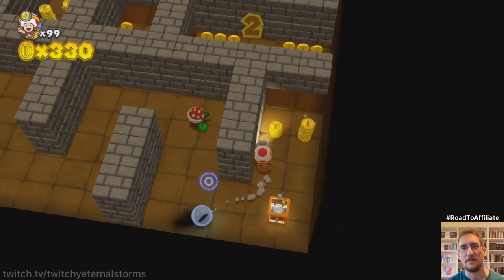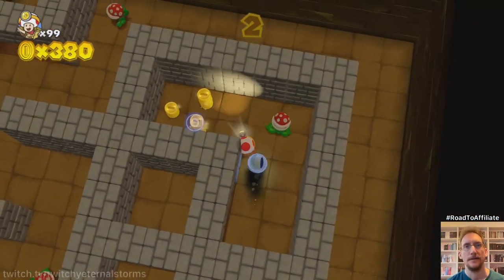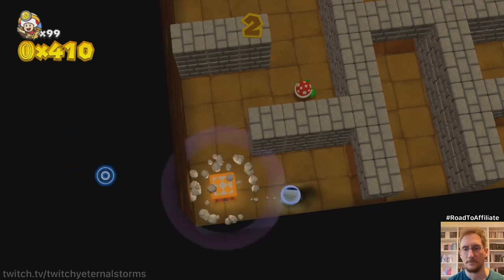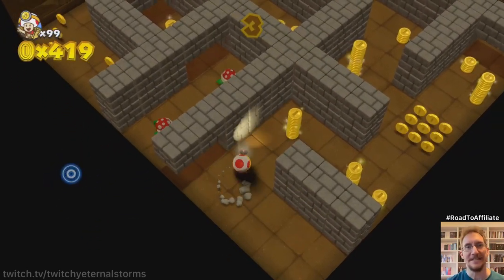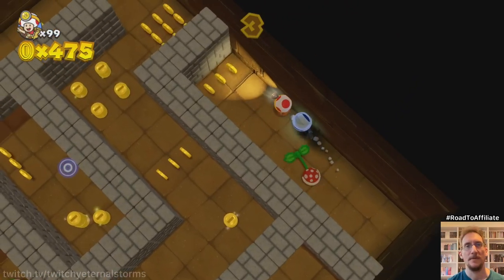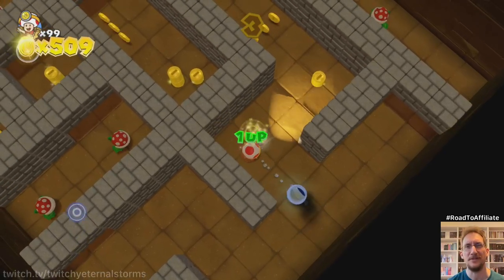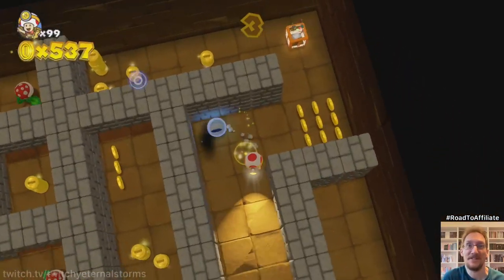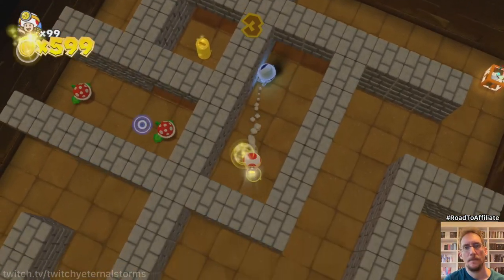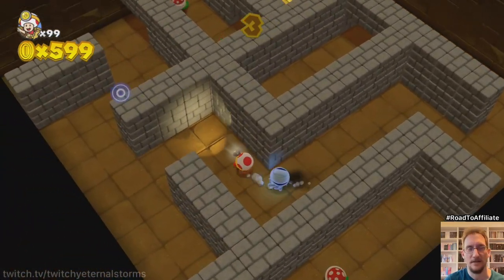Almost got stuck — let's go over here. That's what I'm talking about. Now where's the exit? Right there. I almost clipped into that idiot mummy. Are there a fixed amount of coins in these levels or is this completely random? I think there would be a fixed amount, right? Because you have to get 5,000 and I'd imagine there's only a limited amount of levels in there.